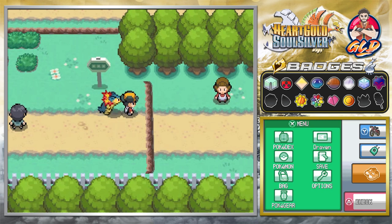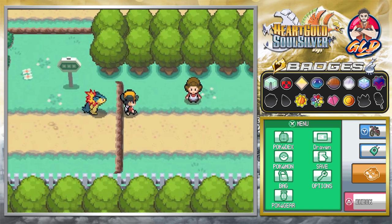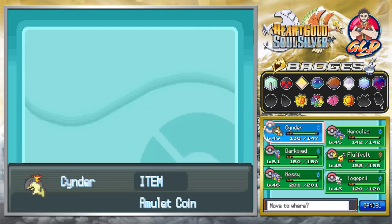Now you guys need to understand something: there are ledges right here. The only way to go back is through Fly or by traveling back, so just keep aware of where you are. We're gonna be training up our pokemon while I ramble on about different things.